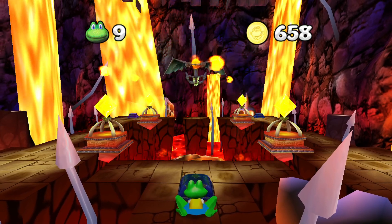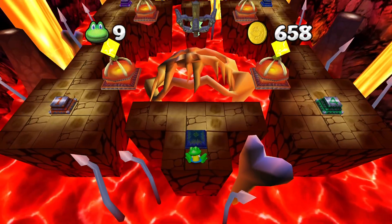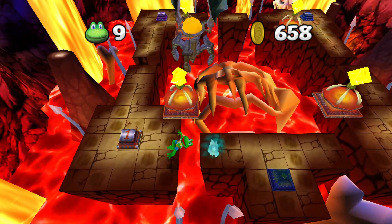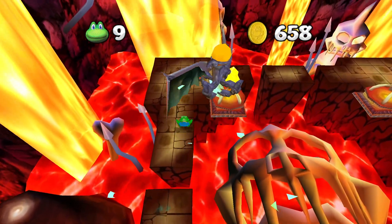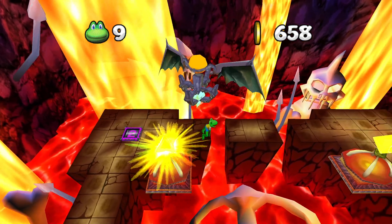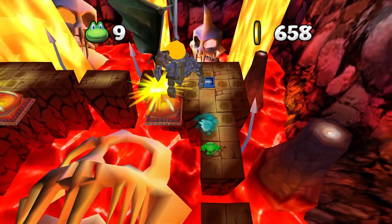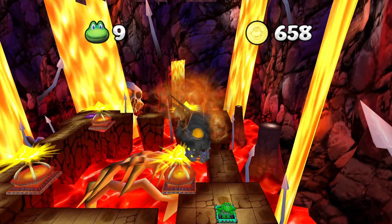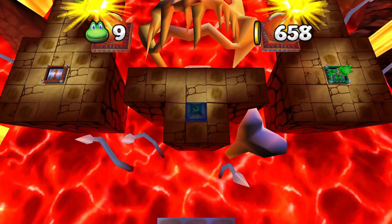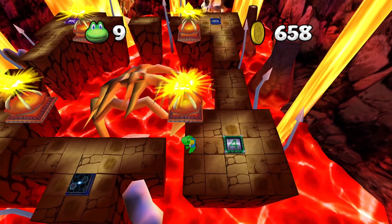There it is. Just a flaming gargoyle thing. The way this boss works is you have to dodge its attacks and hit all four switches on the ground to deal damage to it. And you have to hit them in order — one, two, three, four, like so. Now that's the easy part. But you gotta do that three times, each time harder than the last.